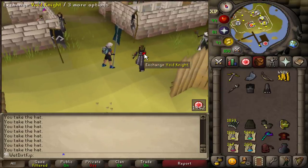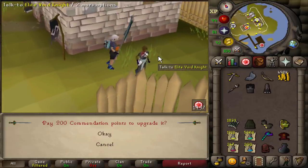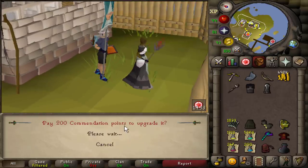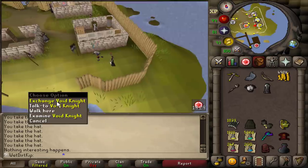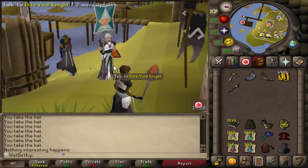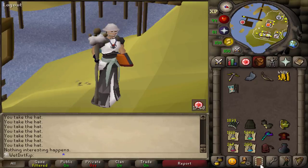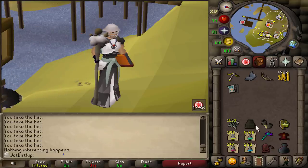We'll use the Void Knight top on the Void Knight — there's the bottom piece and the top piece, and there's our Elite Void. We actually still have a few points left over. We got Elite Void on the Ultimate Iron Man. Elite Void is really, really good, and that's probably what we'll end up using once we go back to Vorkath to get another head for the Range Cape.